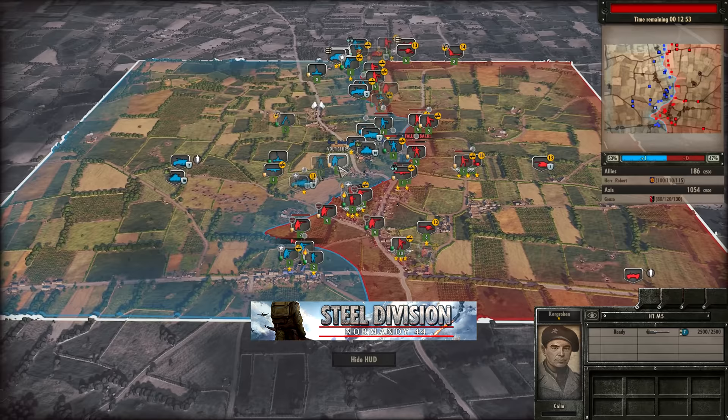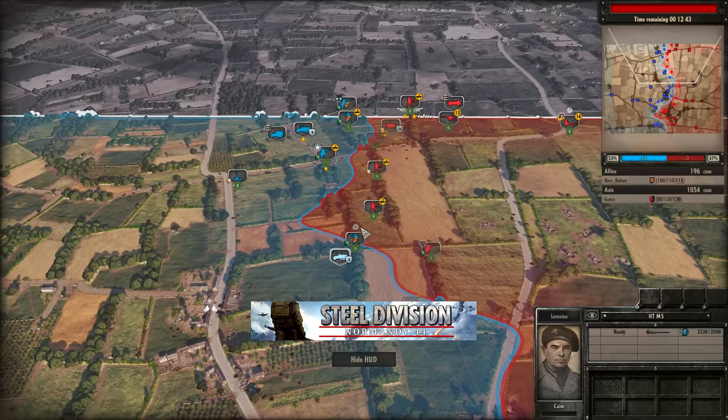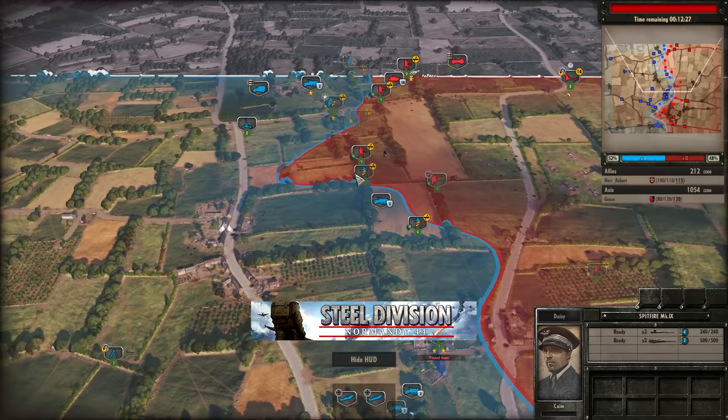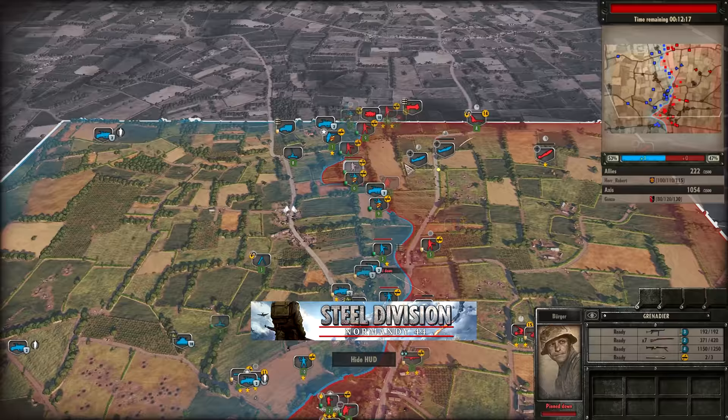If Gonzo can use this opportunity where there aren't many half tracks and tanks defending the top side to clean up some of this infantry, I think it's going to be difficult for Herobot to replenish that. The M4A2 is going to be coming in alongside this Flak 36 to cover things. We can see Spitfires coming up once again — going to be looking for strafing runs onto these Grenadiers. But the Grenadiers are making back ground, and it won't be long if this continues until Gonzo stops the plus one that Herobot has.